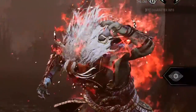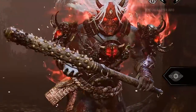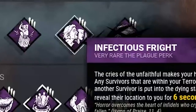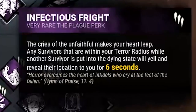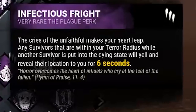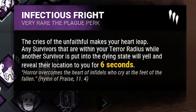As far as builds go, I've tinkered with a bunch of different setups, but I found the most success with this exact perk selection. In order of importance, Infectious Fright is non-negotiable. This perk makes all survivors in the killer's terror radius scream when a survivor is downed. This is the perk that lets Oni snowball rapidly if survivors are even remotely nearby. I can't think of a single better perk for this killer.